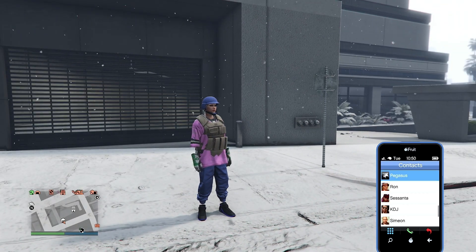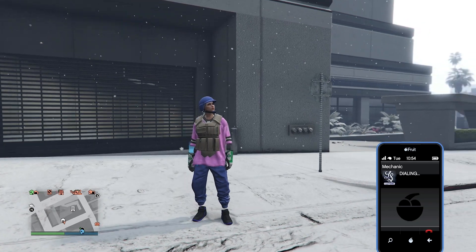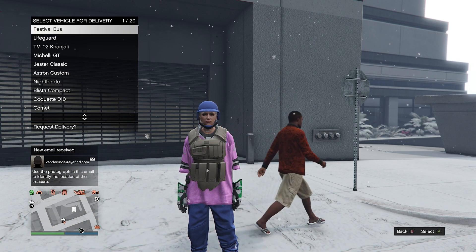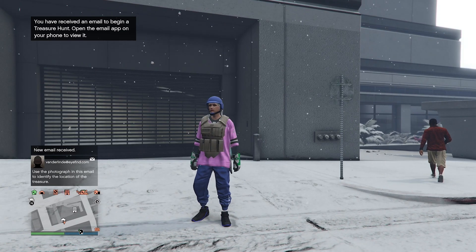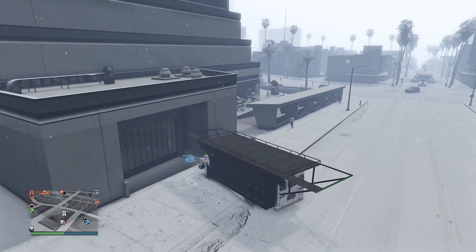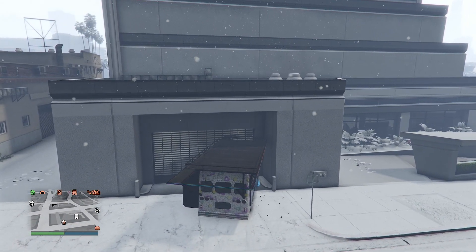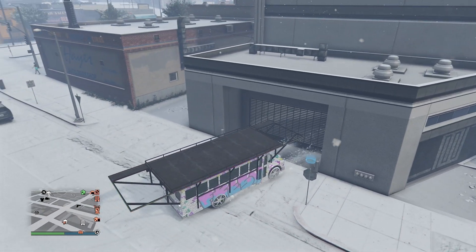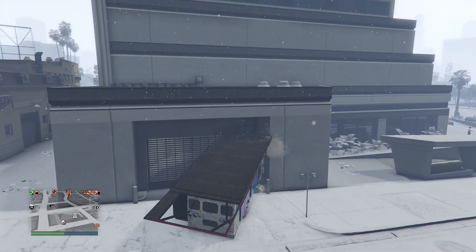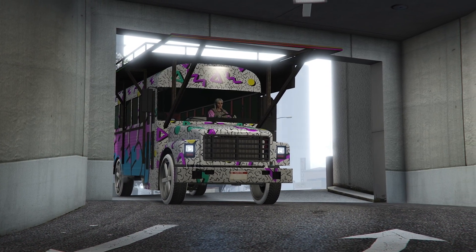Put a party bus inside Mace Bank West and call it out — that's your first step. Then drive it back in. Call out the festival bus and drive it back into the same garage. You might need a couple of tries, but if you're lucky you'll get it on the first go. Drive in and you will get a black screen.